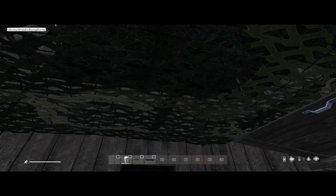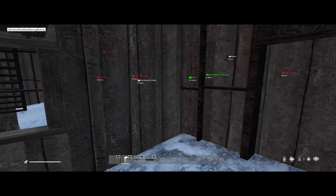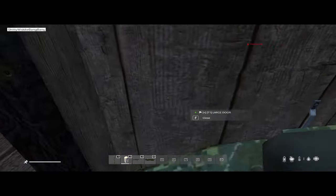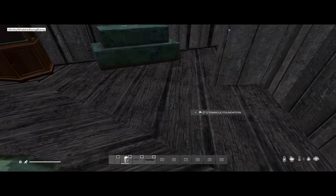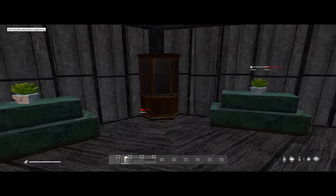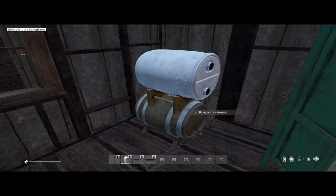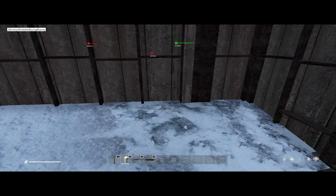Notice there is a camo net here — you can't really see much more, and there is a reason for that. This here is half a circle. These are all triangle floors and foundations. This is our first room; it's pretty nice.